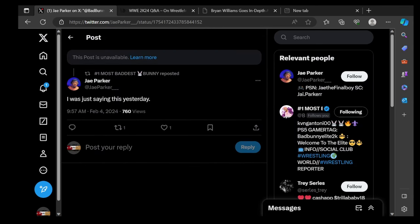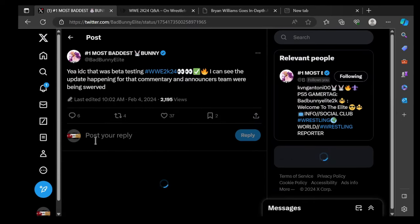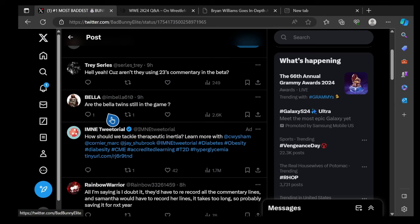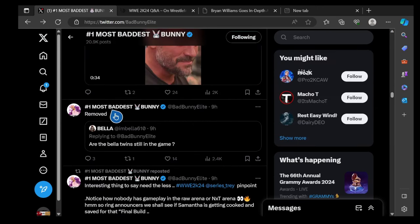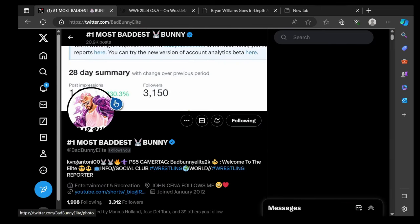There was some beta testing discussion, and regarding the commentary analysis — the team may have been misled. Someone asked if the Bella Twins are still in the game, and he confirmed: no. The Bella Twins have been removed from 2K24. They changed their name to the Garcia Twins, which is why they're not in the game.